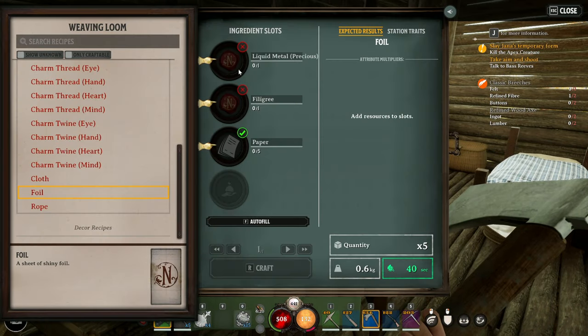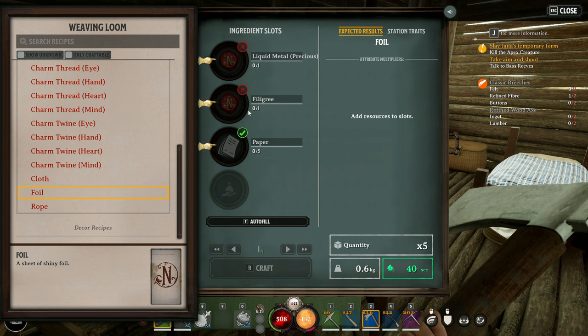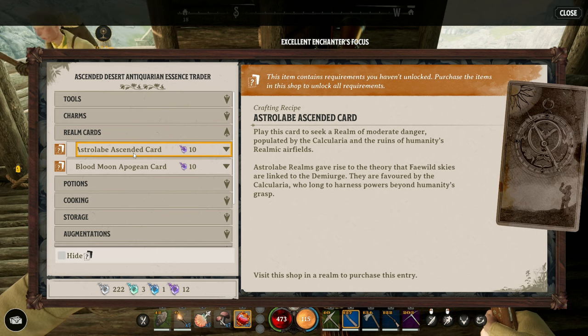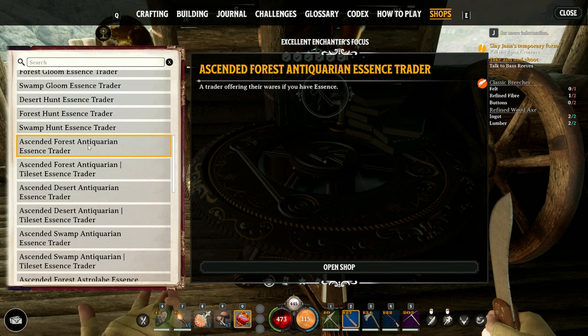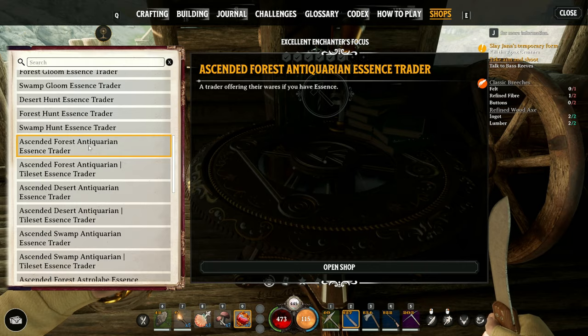And again, if you want to craft these, you are going to have to unlock lots of the tier three crafting benches because you'll need those resources to make some of this upgraded stuff. It's the same process — rinse and repeat. You have to go to certain biomes to unlock the next realm card. All the ascended realms are going to be level 100 if you're playing on medium — quite dangerous areas, but this is where you'll get that purple tier three essence. Tier two essence you'll get from the Hunt, the Gloom, and the Herbarian realms. And tier one essence you'll get from the Antiquarian, the Provisioner, as well as the Astrolabe.